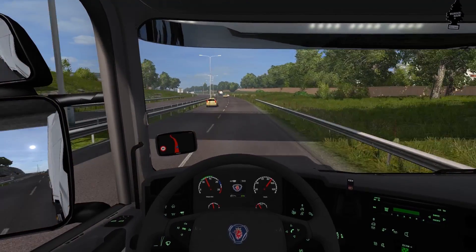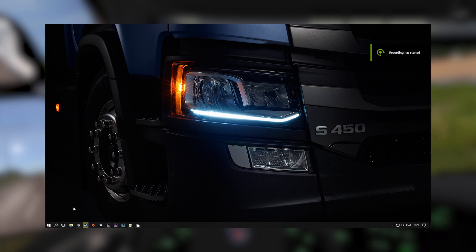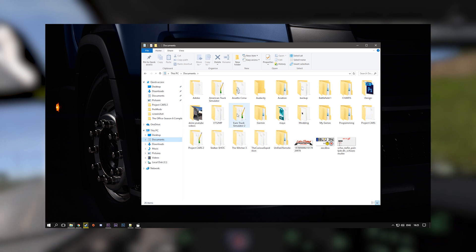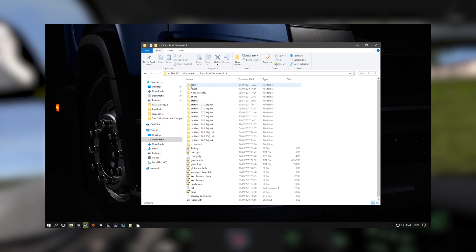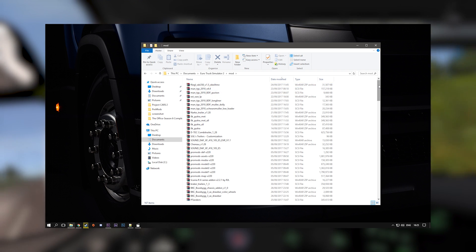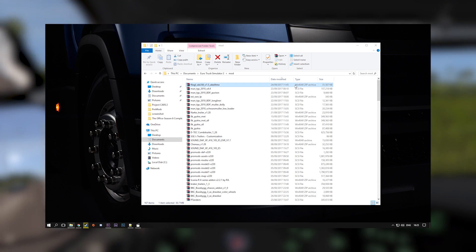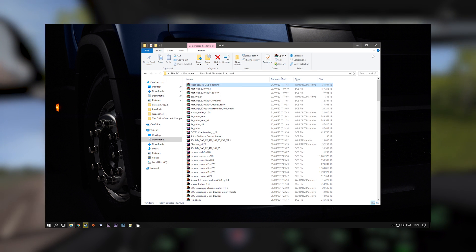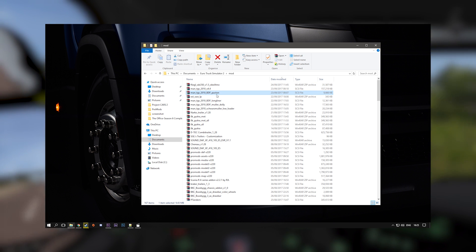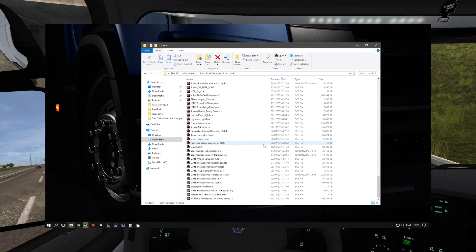Now that we have our mods downloaded, the next step is to actually put them into the mods folder. To do that, go to your Documents, choose Euro Truck Simulator 2, and here you will have a folder called mod - just open that and drop all your mod files in there. There are a couple of different formats mods can come in. The most straightforward is a .scs file - if you download that, you just drop it into the mod folder. But if you have a .rar file then you're gonna have to open it and get the files from there.